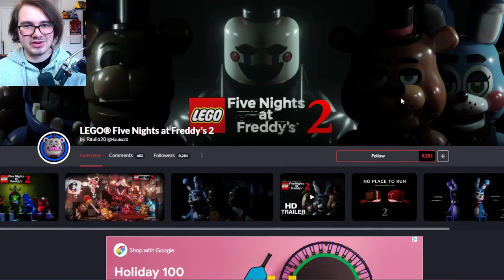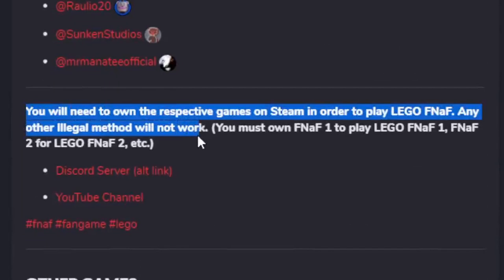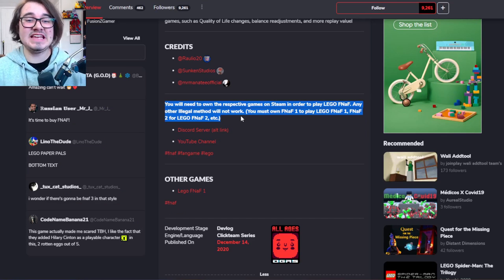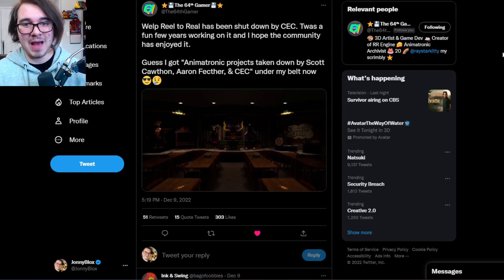But all was good, because if we look at the GameJolt page for LEGO FNAF 2, you can see that they actually required you to have the game installed and purchased before you could even get into the rest of the game. So what's the issue? If you have FNAF 2, you're set. You can't really call it a free version of FNAF 2 or FNAF 1 if you've already purchased FNAF 1 and 2 on Steam. Problem solved, right? Well, about three years ago, the 64th Gamer — who you may know for their Reel2Reel project, which I guess fits with the theme of this video — was also taken down by the powerful rat, Charles Entertainment Cheese himself.